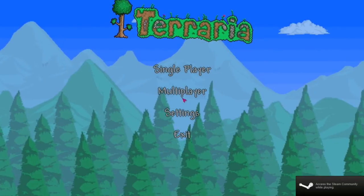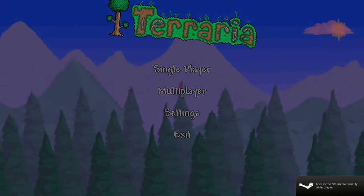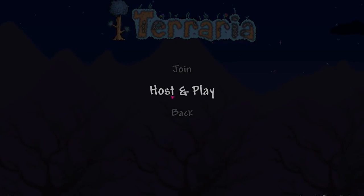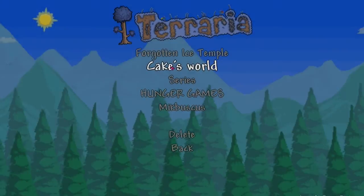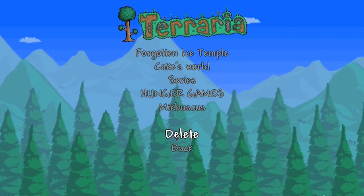We're back in Terraria. What you're going to want to do is go to Multiplayer. If you're hosting it, you want to go to Host and Play. Pick whichever character you want to play as, pick the world that you want, and then enter the server password. Then click Accept.